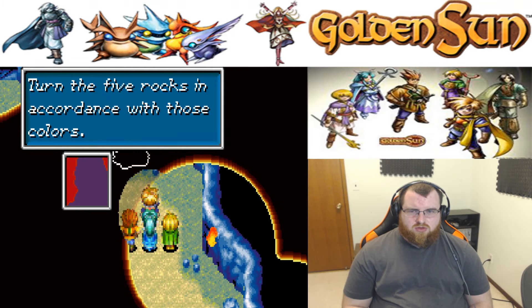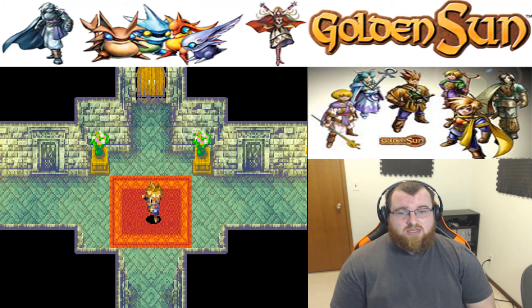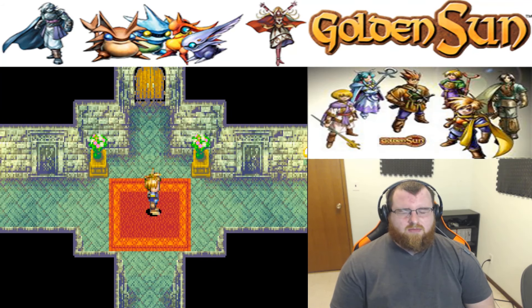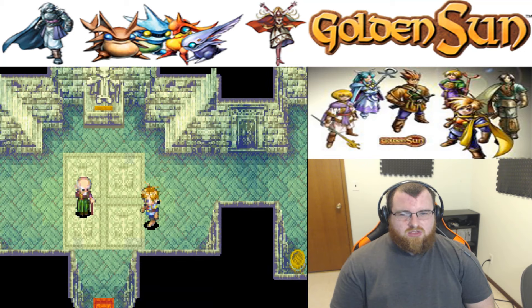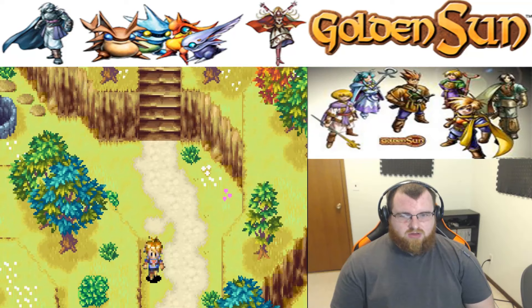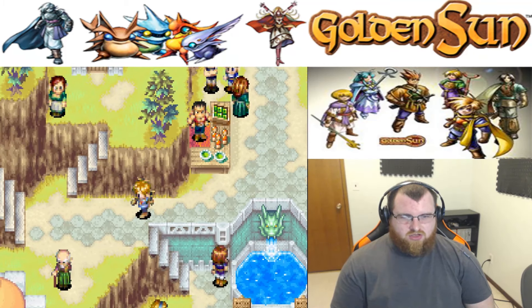Turn the five rocks in accordance with those colors. Hello everyone, this is Rick and we're here to play some more Golden Sun. In the previous episode, we made our way here to the town of Tolby and basically just explored the entire town in the last episode. We also used the lucky medals we've been getting throughout the game, and played a little game here in town that let us get items with those medals. There's a little game down there — the dragon.